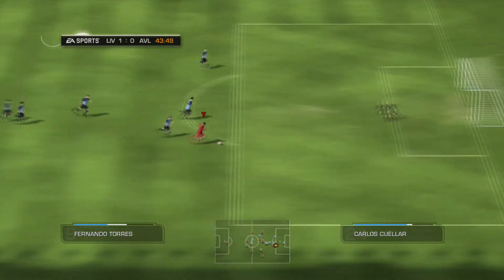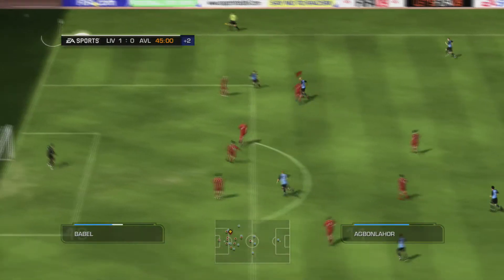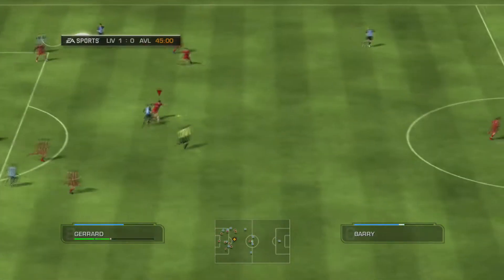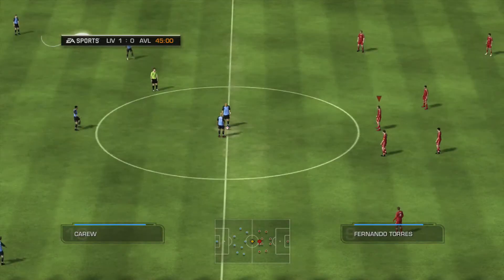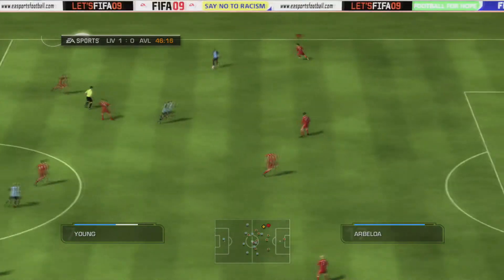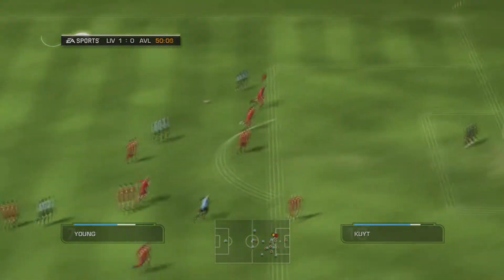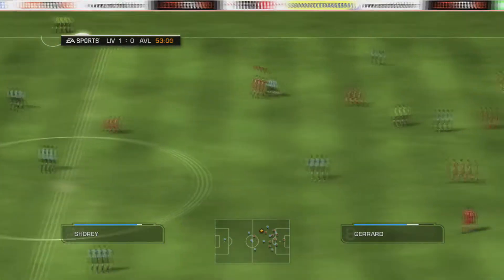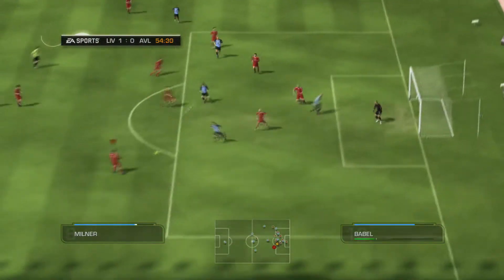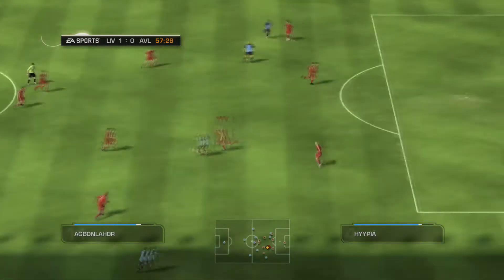FIFA 09 was the last game to feature Ronaldinho's face on the cover. It had over 500 teams in over 30 leagues, featuring the Ciscat League and the Turkish Super League. FIFA 09 also contained a feature called Adidas Live Season, very similar to Matchday Live in FIFA 15. You could buy one league for a season for £5 or all six major leagues for £12.99, with weekly upgrades and downgrades for players.